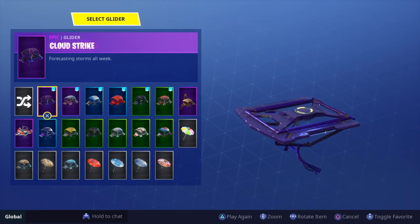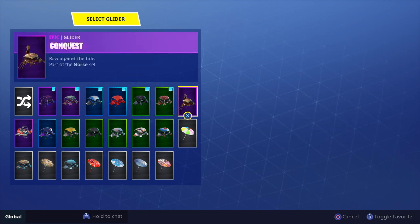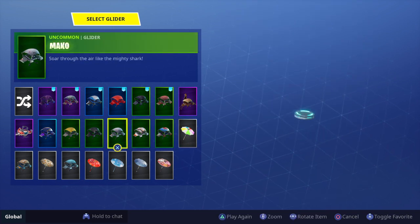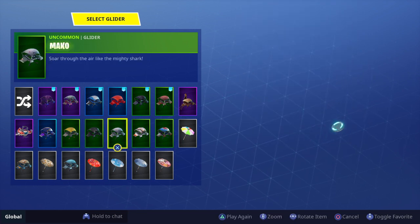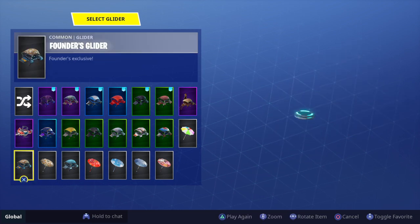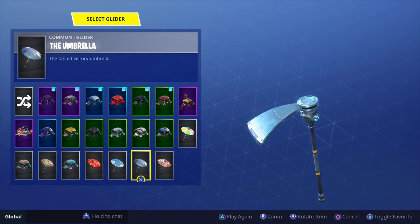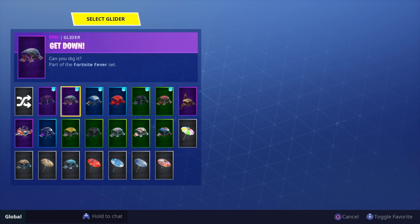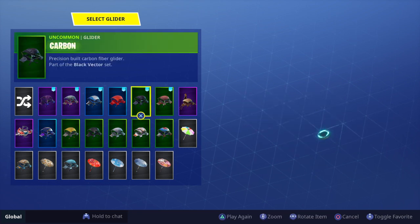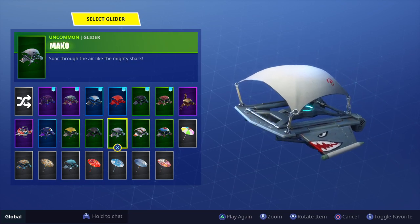These are my gliders. I have Cloud Strike, Get Down, Blue Streak, Gumdrop, Carbon, Road Trip, Conquest, Beach Umbrella, Sir Glider the Brave, Royal X, Mako, Downshift, Cruiser, Rainbow Rider, Splashdown, Founder's Glider, Founder's Umbrella, Paper Parasol, Snowflake, the Umbrella, and Wet Paint. The only gliders I use are Cloud Strike, Gumdrop, Carbon, and Mako. Those are the only ones I use — Mako is like one of my favorites.